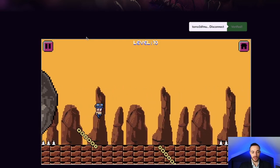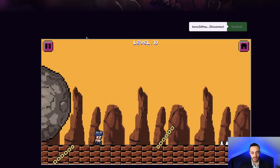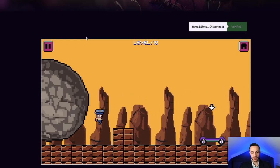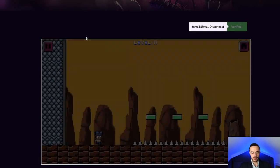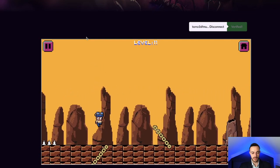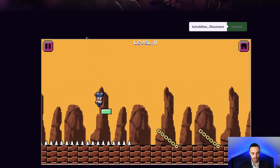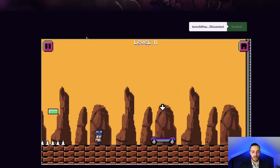Let's give level ten a shot. This one's also pretty easy — just time your jumps right and you're good to go. Looks like playing jump rope with a pixelated character. There's a lot of suspense here — it looks like the boulder is going to hit you, but it won't. Level ten complete. Level eleven now complete.